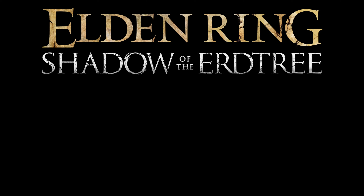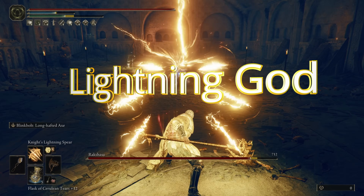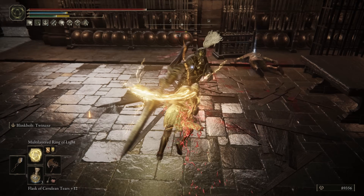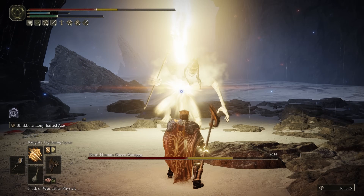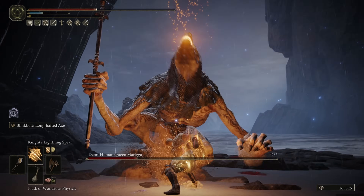Ladies and gentlemen, in this Elden Ring video, we're going to take an in-depth look at the Lightning God build. This is going to prioritize strength and faith to dish out massive damage with the multiple weapons that we keep on hand, allowing us to posture break enemies extremely quickly while dealing insane single-target damage alongside great AoE. This build brings it all to the table. Let's get into it.